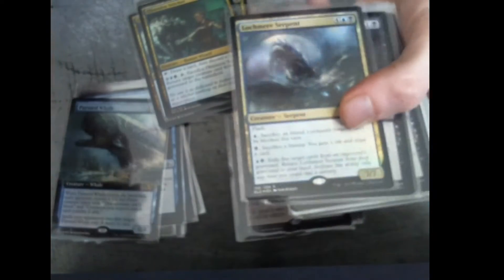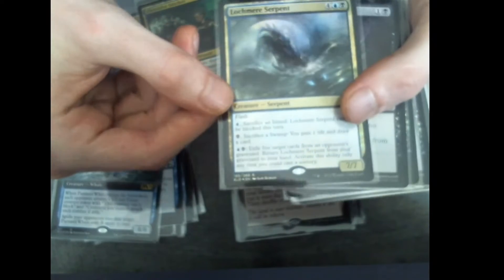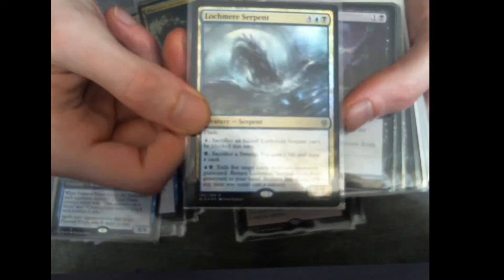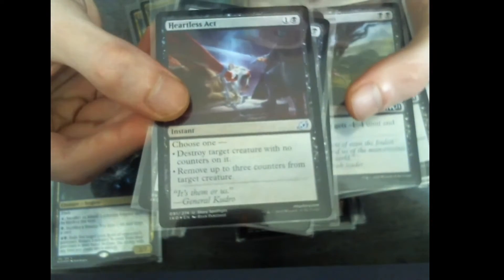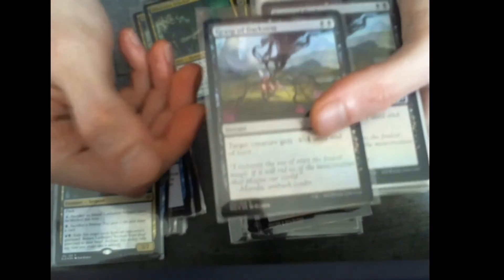Then we have four Obsessive Stitcher, another big monster Loch Mare Serpent, Heartless Act three times, and Grasp of Darkness two times.